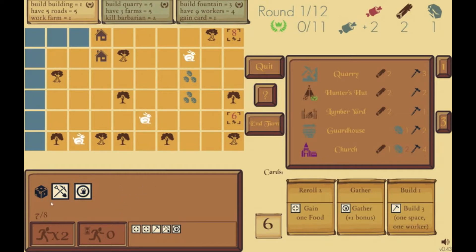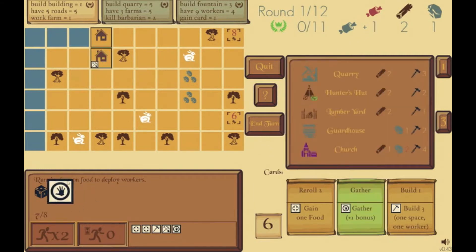The other important thing about reproduce is this is my supply — I have seven of eight now. Each house gives you four supply, so if I reproduce one more time I'll have to build another house before I can reproduce again. Now I probably need to get some food because I only have two left. Each time I deploy a die to the board it uses up a food, so I'll deploy this worker — now I have one food left.